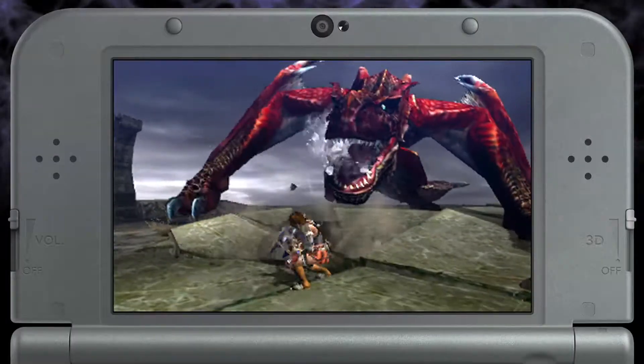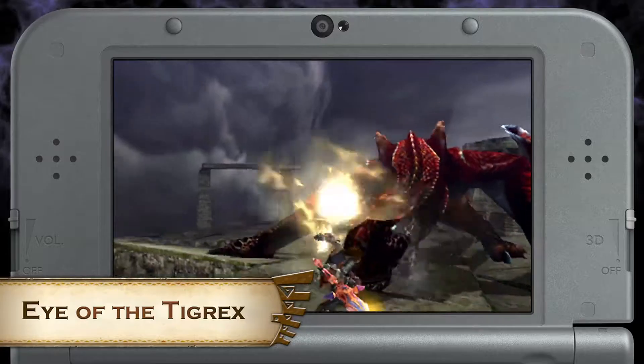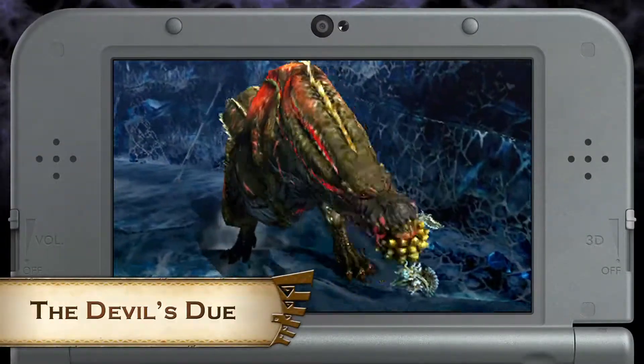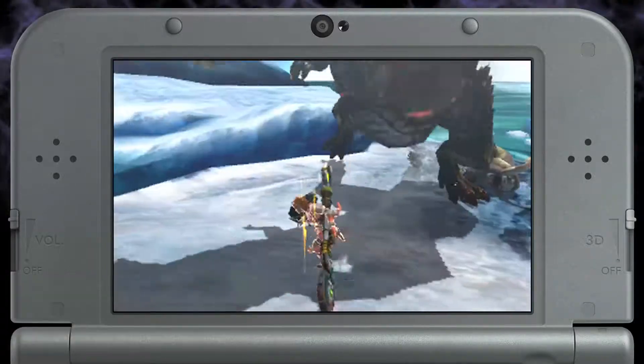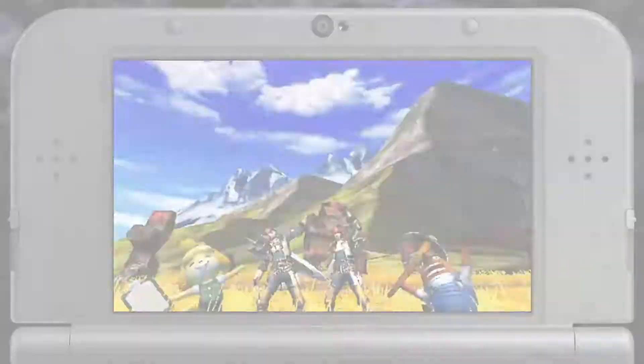Now if you're not G-Rank yet but still want a good challenge, take on this Molten Tigrex in the quest Eye of the Tigrex. Or if you're feeling lucky, face off a Savage Devil Joe on the quest The Devil's Dew. Be careful though — this guy's always hungry.